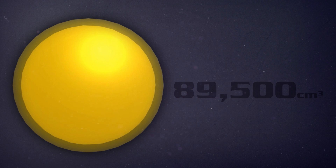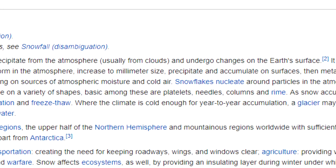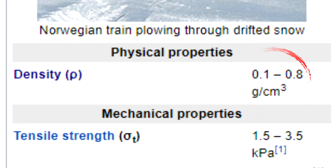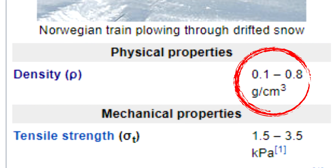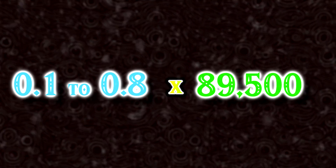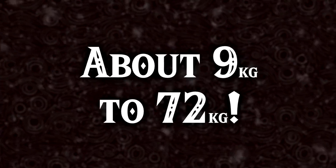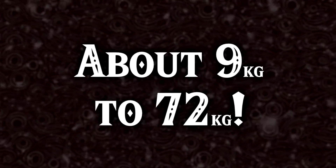Now that I have the volume, all I need to get the mass is the density. Based on Wikipedia, snow density ranges from 0.1g per cm³ to 0.8g per cm³, depending on the snow. This variety in density is something important to bear in mind for later in the video. Putting both the density and the volume into the equation, I get that the snowball has a mass of from about 9 to 72kg, depending on the different possible densities of the snow.